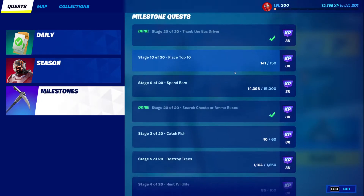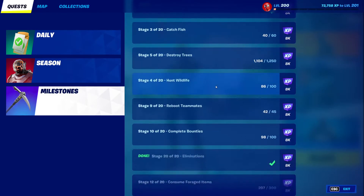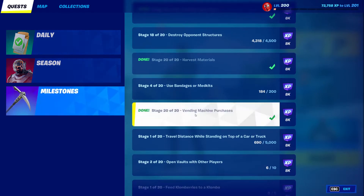Milestones will just get done as you play. The only thing I could suggest for these would be vending machine purchases. Whenever you see a vending machine, if it's selling ammo, you can buy the ammo for relatively cheap — like four gold for a couple of bullets — so you can get this one done very quickly.